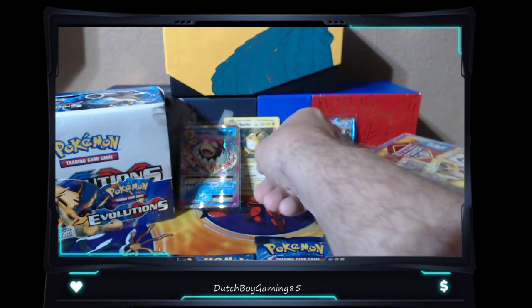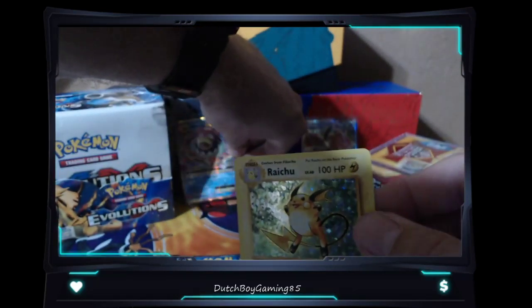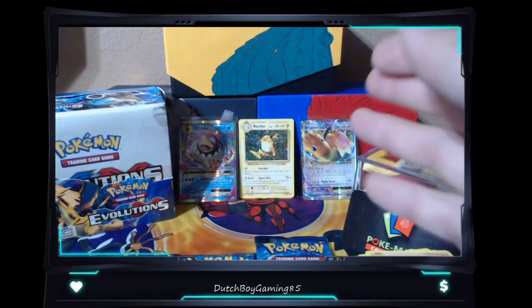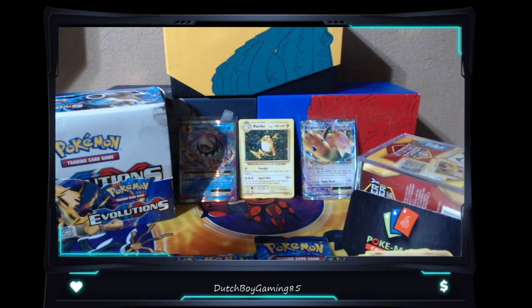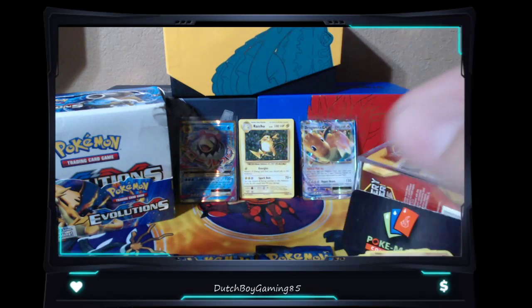So we got that Mega Slowbro EX, the Dragonite EX put in a sleeve which made it a lot shinier, and of course the Raichu that came out of its own individual XY Evolutions pack. We got three right now, four packs left. Venusaur, Charizard, Raichu, or Blastoise - what should we grab? I'm excited!